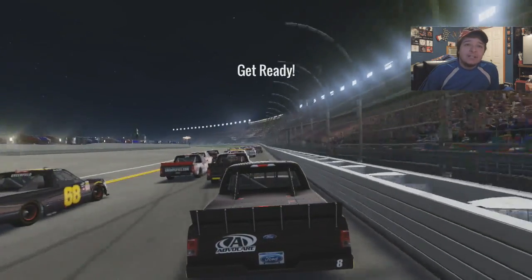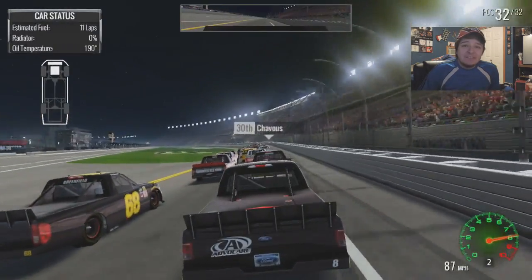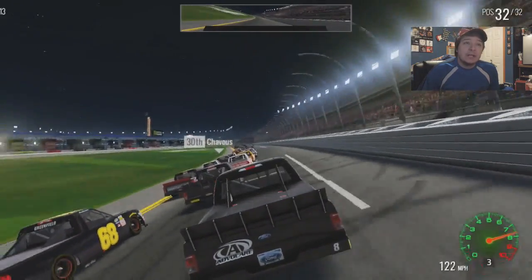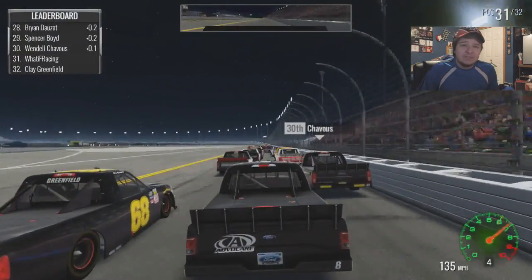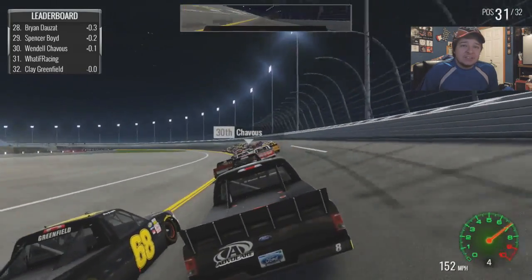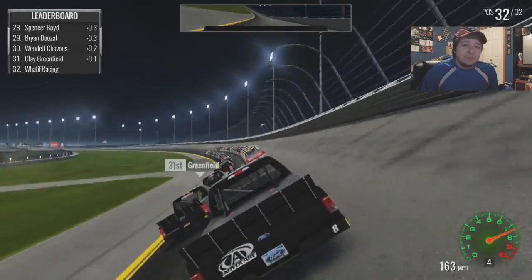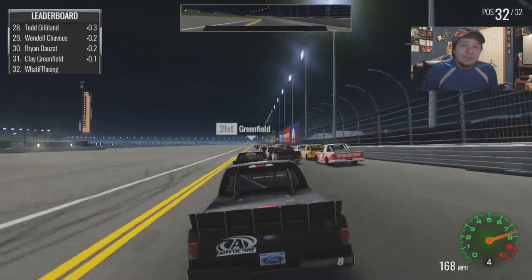The green flag's out, we're underway at the truck series race at Daytona. It's 16 laps in the race. We're going to be pitting with at least four laps left to go or so. It's going to be interesting — we're going to see how this truck performs since it's pretty much a top-tier truck run. Maybe a top-15. We're in the draft of Greenfield here — we'll see what we can do.